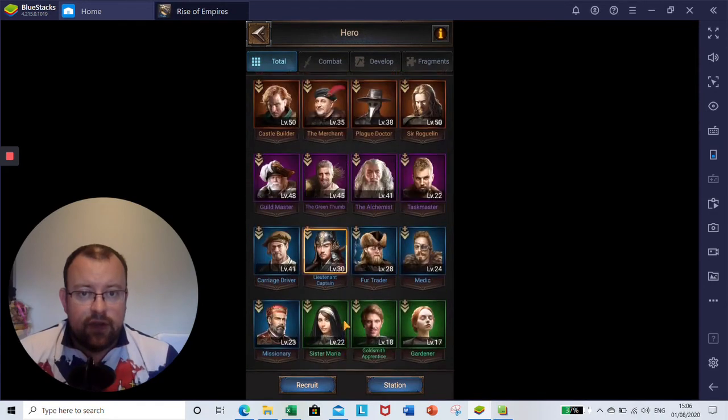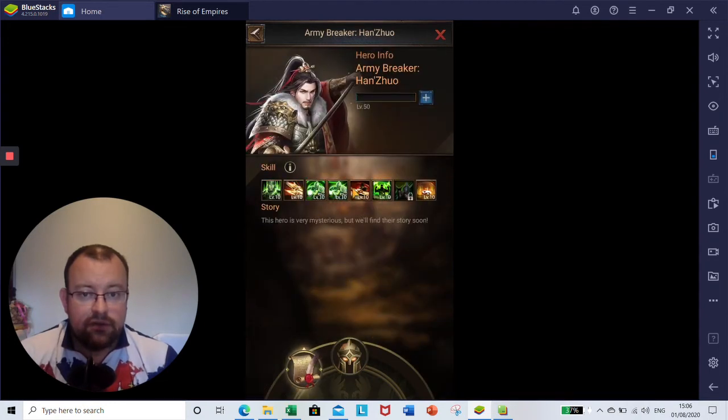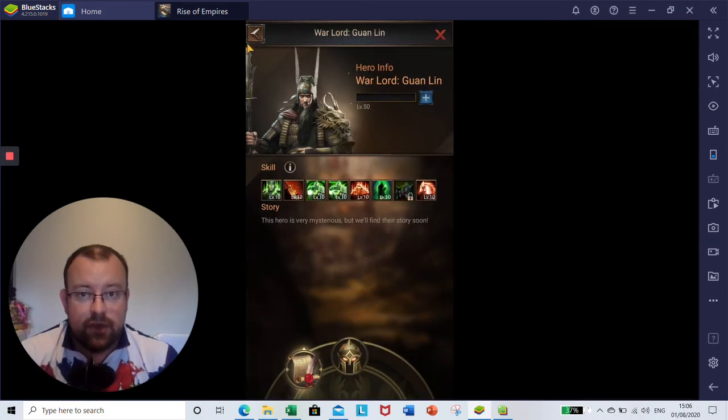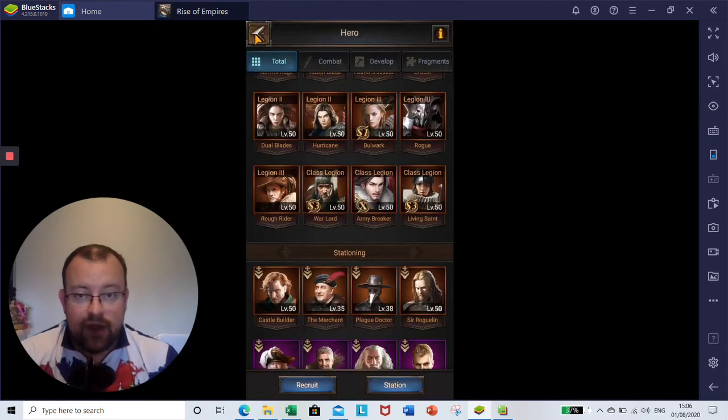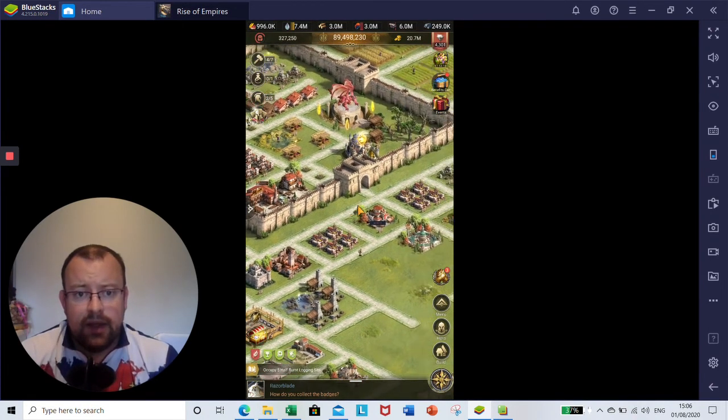As you might have seen in the video, I had three duplicates of Army Breaker as well. So I have unlocked seven of his skills and maxed all of those. I'm just hoping to get him one more time this season so that then he'll be maxed. He's gone straight into my class legion in the middle row, so I've now got Warlord, Army Breaker, Living Saints. We've got a Warlord Heroes return recruitment coming soon as well, and I do still need to finish his seventh skill. Doing the Heroes return event is going to be what I focus on to hopefully get him again. If I can max him, that'll be great, because he's a really good front-row hero for Cav.